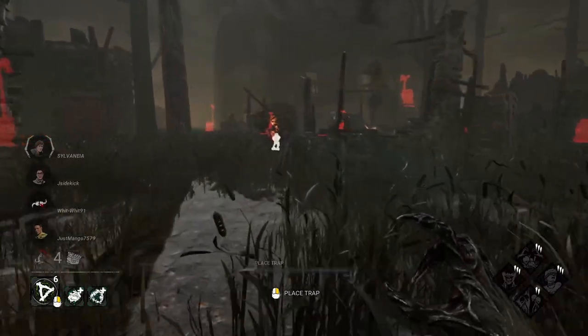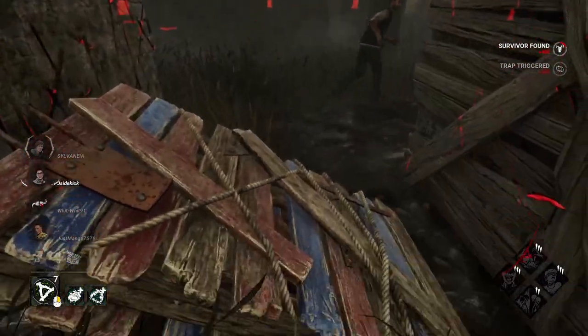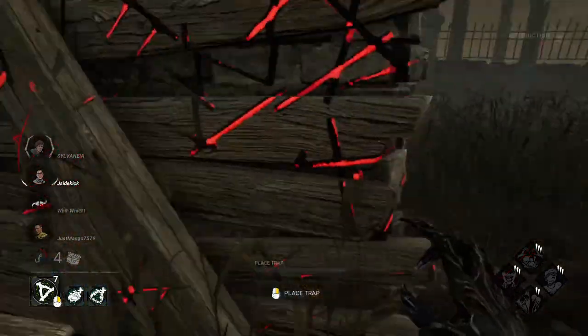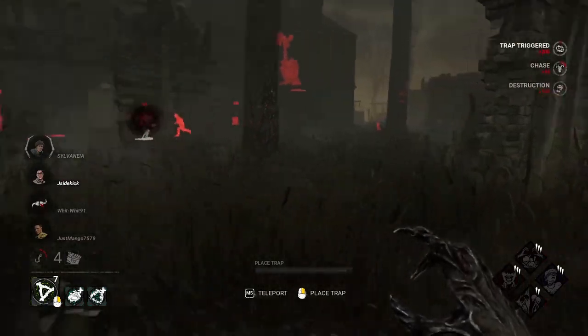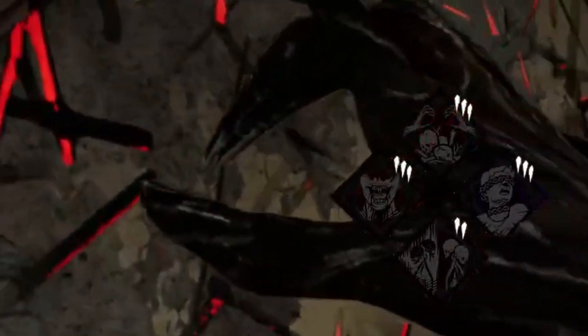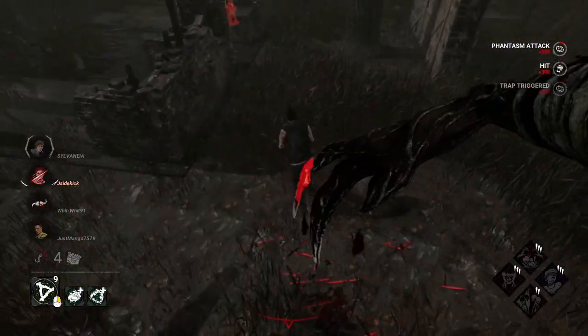It's a fun system, one that adds a new level of gameplay besides holding M1 on a gen if you're a survivor. Killers don't ever interact with totems unless you're snuffing one out or using Pentimento — but who uses Pentimento? But I'm getting ahead of myself, as usual. Let's talk about totems.